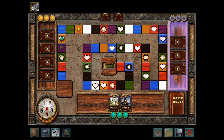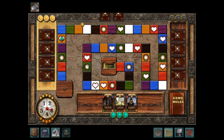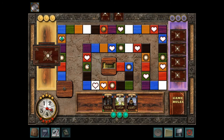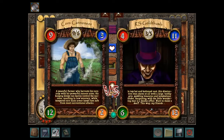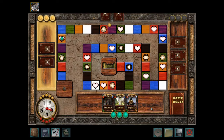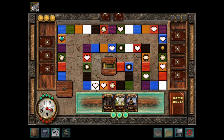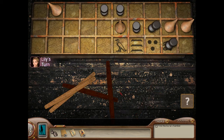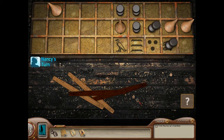The Nancy Drew PC games are no stranger to puzzles, and also no stranger to a particular kind of puzzle: minigames. Starting in Secret of the Scarlet Hand and really taking off after Curse of Blackmoor Manor, minigames are a bit of a staple in the Nancy Drew series. When done well, they add fun to a game and help set the scene. They can also be a great way to lengthen game time, but this also runs the risk of tedium. Let's explore the minigames of the Nancy Drew series, their merits and their pitfalls in a tier list style.